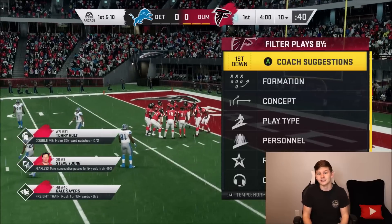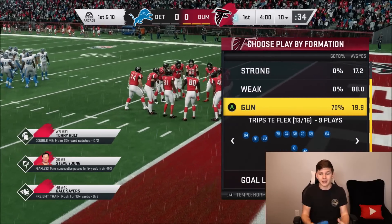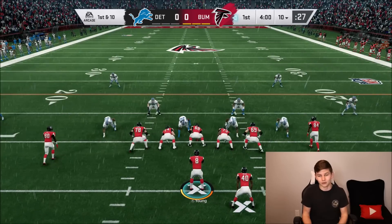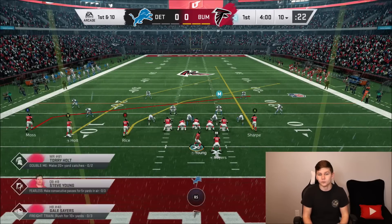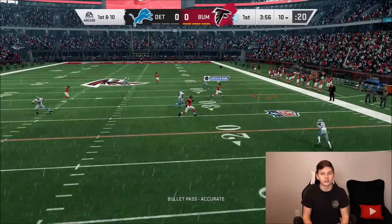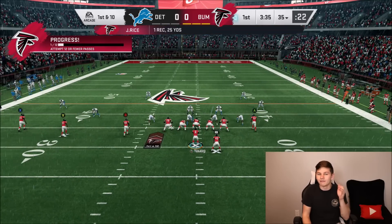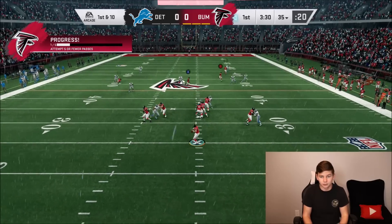150 yards is decently easy to get. What you want to do is Patriots playbook, Trips Tight End Flex, PA Crossers — PA Crossers is going to be your friend for basically all these goals. Put the tight end on a streak, Randy Moss on a slant, and block the running back. You do have to get at least one possession catch. B should usually get open, and on the very first one I got a possession catch for that extra star. You only have 5 pass attempts to get 150 yards.